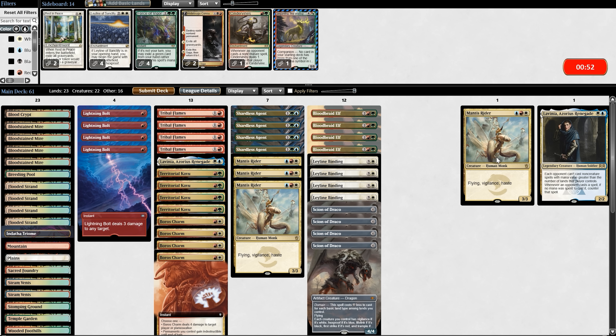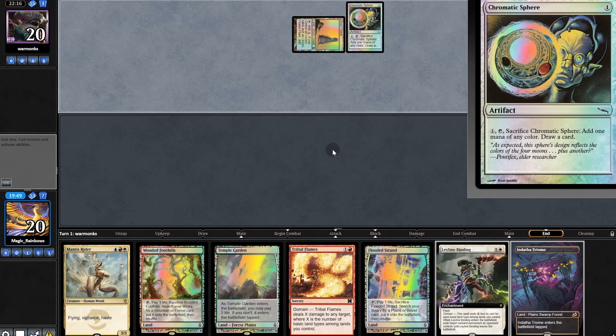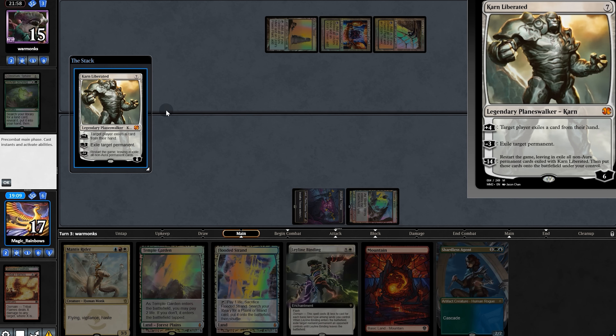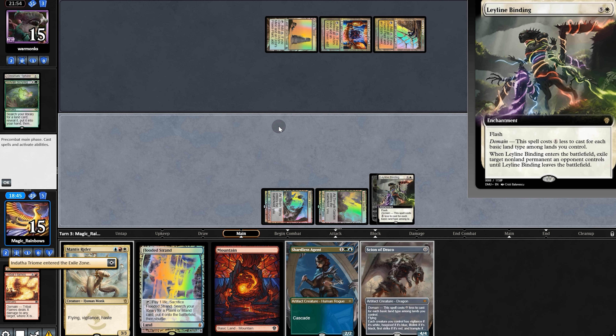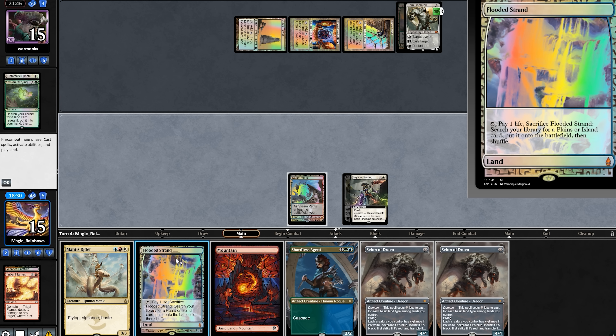Going against Tron again, bringing in Labia. Opening hand has a lot of lands but we have bindings, so we'll keep. We'll want to play Sphere. More lands for us. The opponent digs for land. And Chartless — good. Plane for five. There's Karn, taking out our land. But luckily we have Leyland Binding, taking out Karn. They have another one though, taking out our land again. We'll pass back.